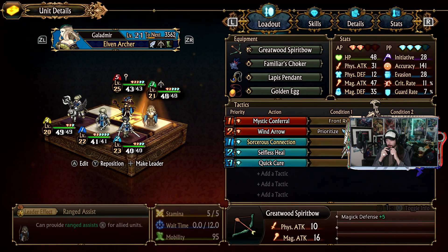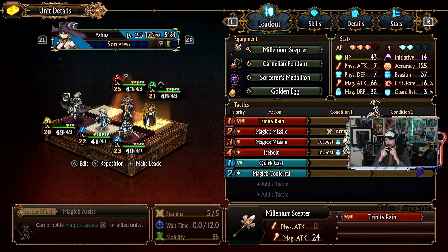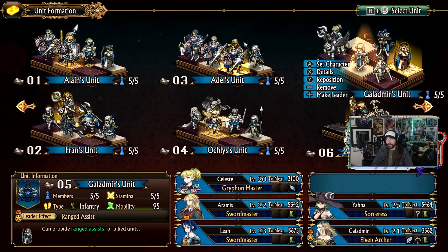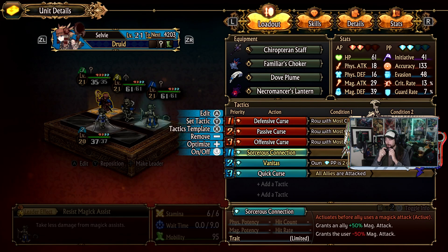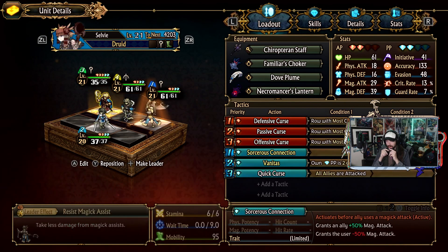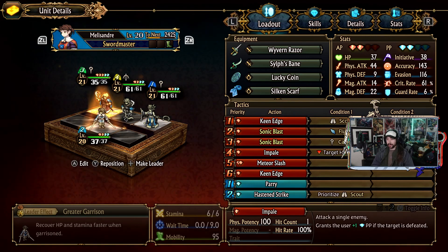With a flyer in here we can have a bit more stamina and provide assists for other squads. Interesting - you get more mobility if you're the leader. So if we need to provide magic assist we can switch leader, or if we need to fly and assassinate somebody we can switch leader there. This other squad is basically the same - you have the Necromancer's Lantern now, but only if you have extra PP; otherwise still prioritize Sorceress Connection. I'll probably have Selvie in some other squad since she's my only druid unless I get mercenaries.